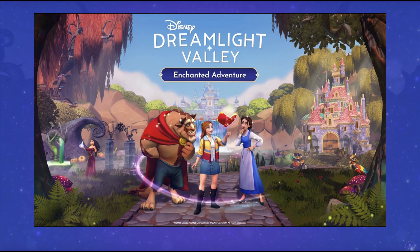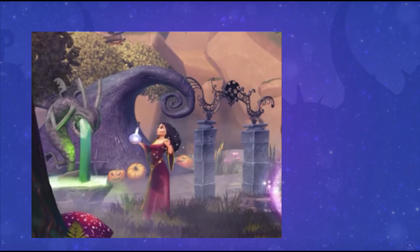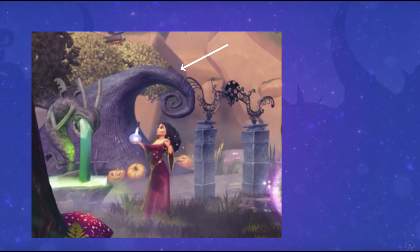Let's first look at the items we discussed on stream from that initial image. On the left side we have three items — two confirmed to be in the Star Path, the third seems very likely. These are all Nightmare Before Christmas themed: we have the iconic fountain you would see in Halloweentown, we have the arch to the graveyard, and then we also have the spiral hill. These items look like they came right out of the movie.